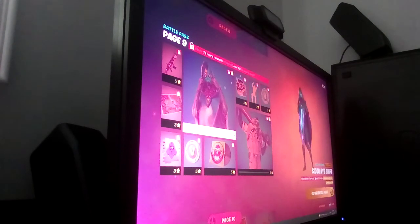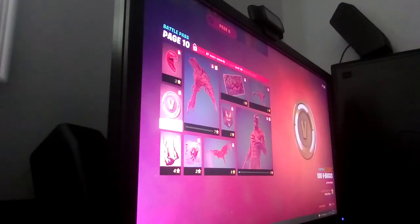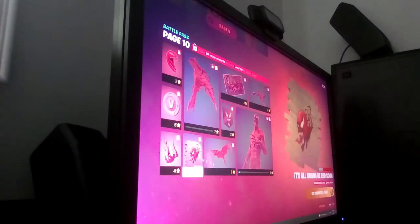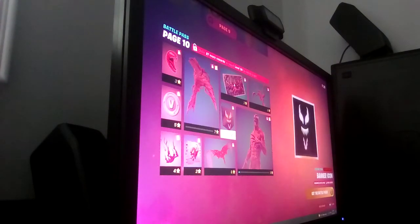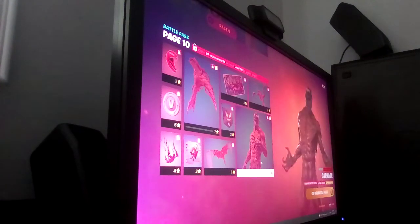Now we're moving on to probably the boss — we have a car on this. And then this banner icon, some V-Bucks, a backbling, the contrail, a spray, a glider, the pickaxe, and then his loading screen. And if you all know him from the new Venom movie coming out — Carnage. That is it.